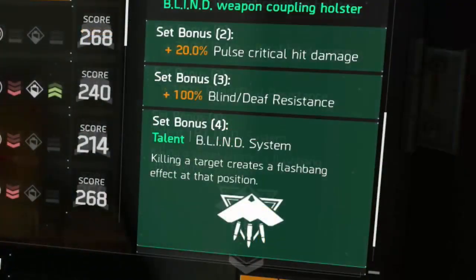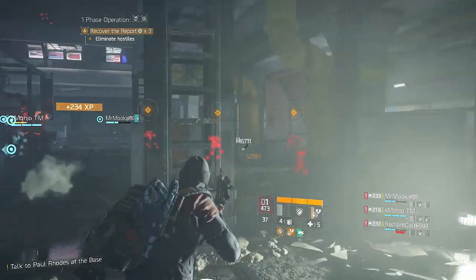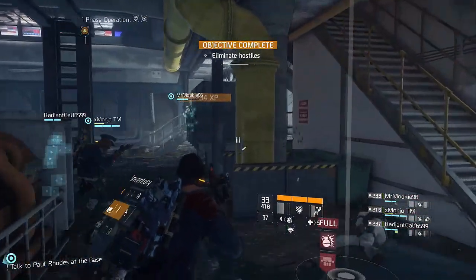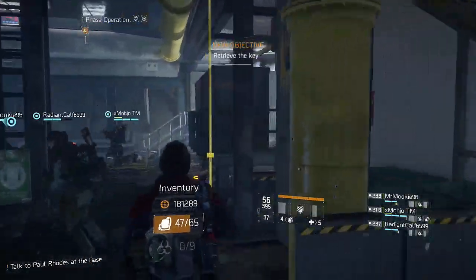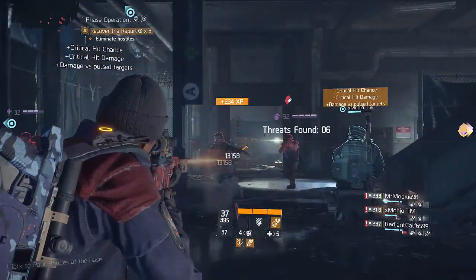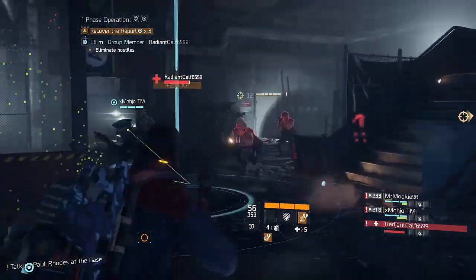Moving on to the three-set bonus, it gives you 100% blind and flashbang resistance. This is mainly here just to complement the four-set bonus so you aren't flash-banging yourself, and by itself it's pretty bad. Personally, I don't really see NPCs flashing me all that much, and I'd much rather have an extra damage boost or something else for the three-set and have the 100% blind resistance built into the four-set instead.